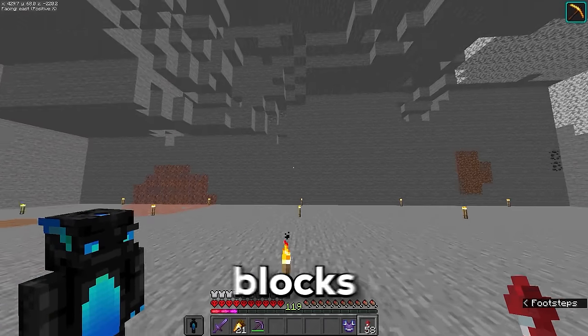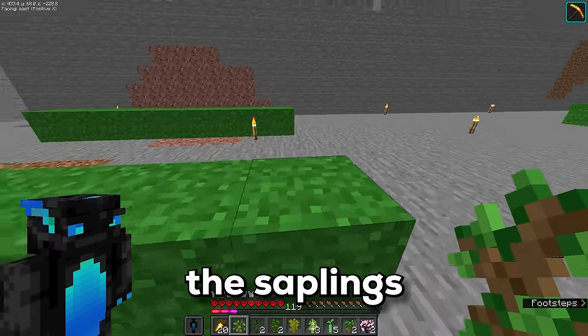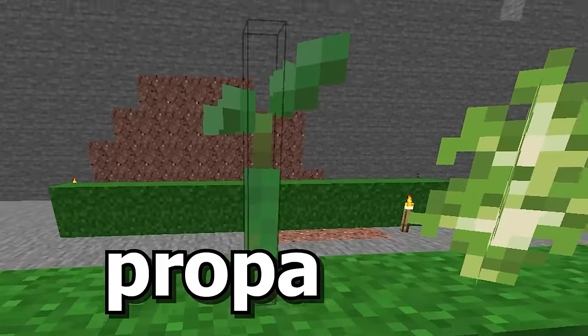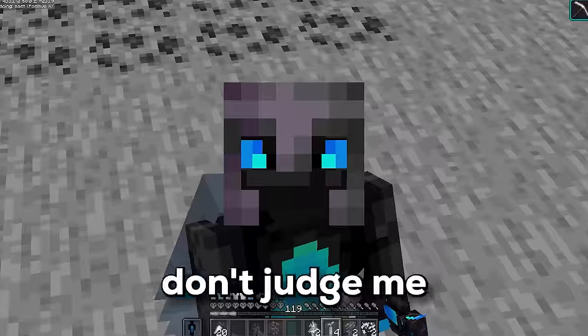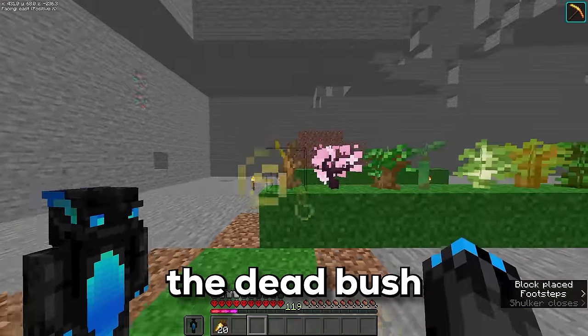We can now return to the mighty block museum and place down all of the nature blocks. Because most things can grow on grass, I'm going to place them on grass. Let's start out with all the saplings: oak, spruce, jungle, acacia, birch, mangrove propagule, dark oak, cherry sapling, and then on the end the dead bush. Got to make sure to put string on top before one of them grows.